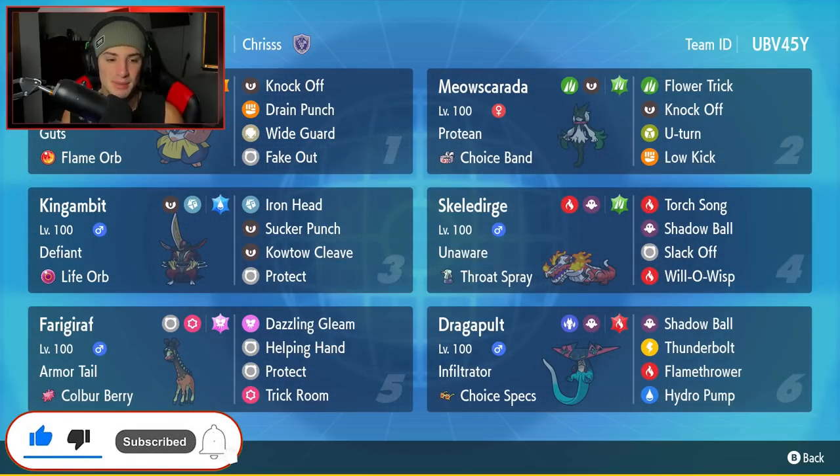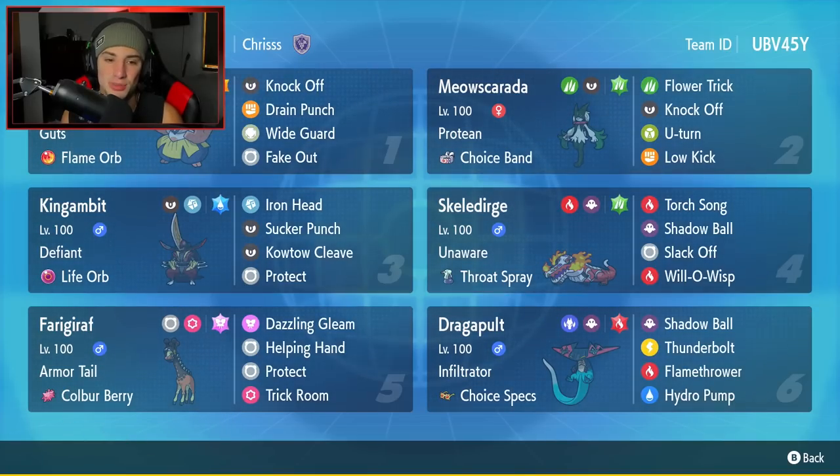This team right here is actually super cool. It's got a lot of Pokemon you don't get to see too much on the meta, like the Hariyama and the Skeledirge. You've also got the Dragapult and the Frigoraf, and then obviously Miascarada in the top right — but that's more on the meta side. You see a lot of Miascarada teams on the ranked ladder right now. Let's get started with today's team preview.